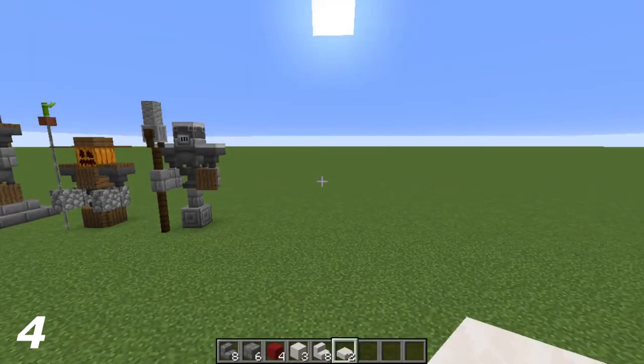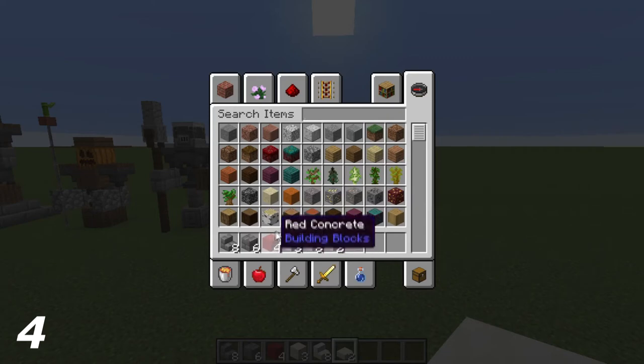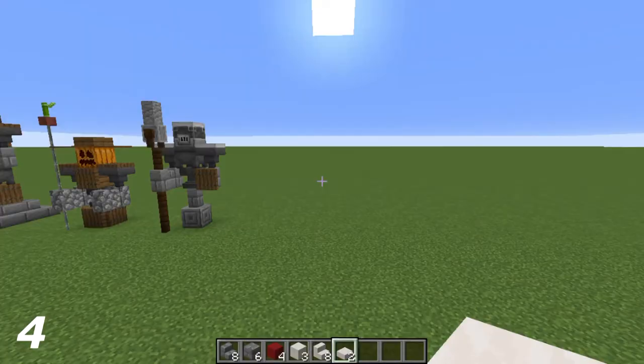For the fourth design, what you're going to need is eight stone brick stairs, six stone bricks, four red concrete, three smooth quartz blocks, eight smooth quartz stairs, and two smooth quartz slabs.